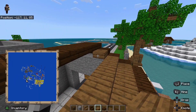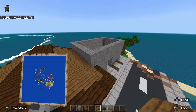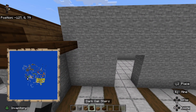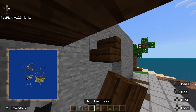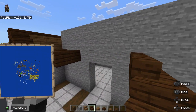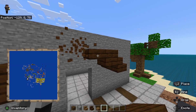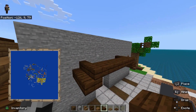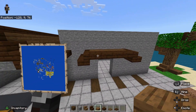Right here, we want to connect these with the spruce slab, just to have some changes to the way this looks — that way it's not all one color, because one-colored roofs tend to look a little bland. You also want to add a mini roof right here, using dark oak stairs on these, and connect it up to there with some spruce slabs. So that's our mini roof.